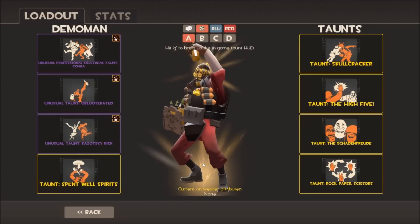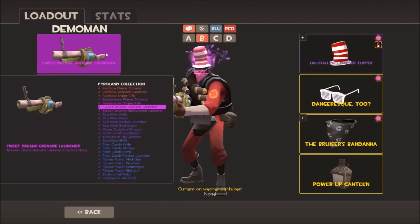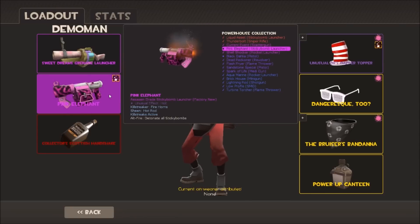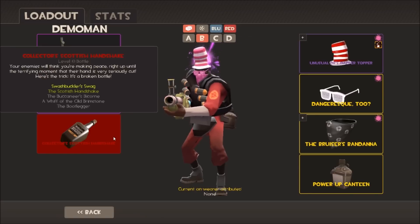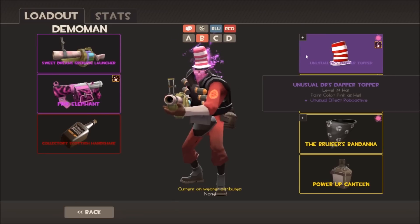I've got a pink loadout I use for MVM. Starting off with the Sweet Dreams Grenade Launcher - I'm looking for an unusual one, maybe factory new with the Hot effect. I use this for MVM because you don't get kills for killing robots. I've got an unusual sticky bomb launcher - the Pink Elephant skin, factory new, with the Hot effect and Fire Horns. Then I've got my Doctor's Dapper Topper with Roboactive - every Roboactive hat I have I wear on this loadout. It's an all-class hat, nice and big.